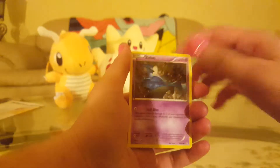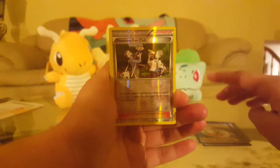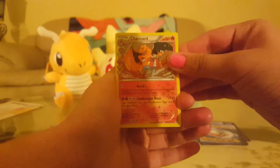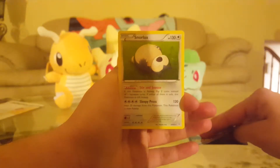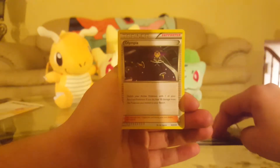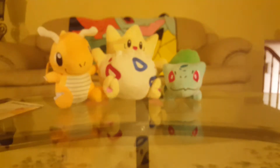We have Zubat, Ponyta. I heard the Jolteon is the rarest one to get. Grass energy. Pokemon Fan Club - oh wow, that's a Radiant Collection card I don't have yet. Well, now you do. There's a Charizard for the Radiant Collection. My rare is Snorlax. And then another Radiant Collection - Snorunt and Olympia.